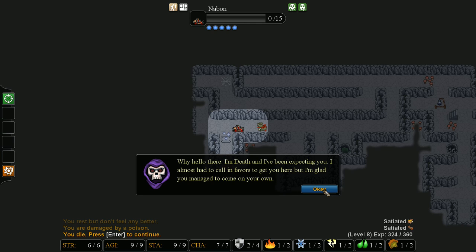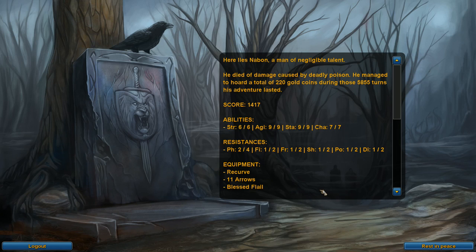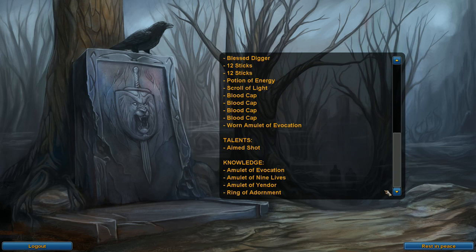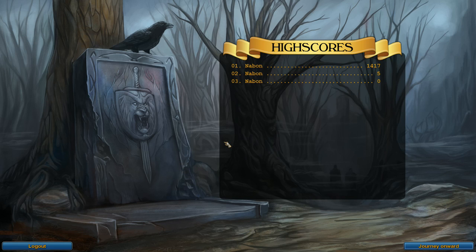So that's the first real death. The first run we had wasn't really much of a run, but that will happen - we actually lasted some turns. We're negligible talent this time, which is better. Scrolling through the items I did it kind of fast, but you can see I didn't have any cursed items which amazes me for the amount of times I got poisoned. So now we're going to go back to the character select screen. We can see my score there, which is much higher than five.